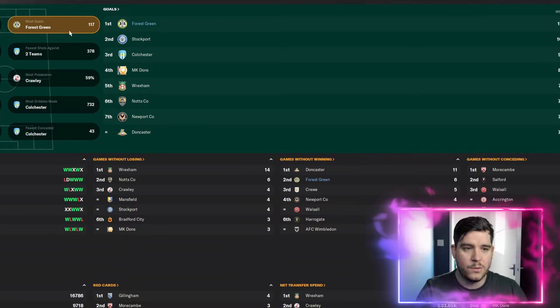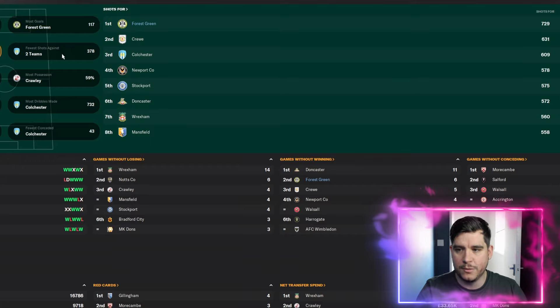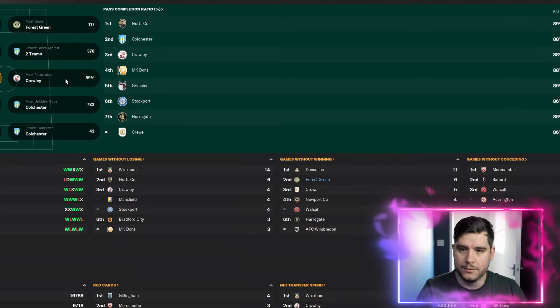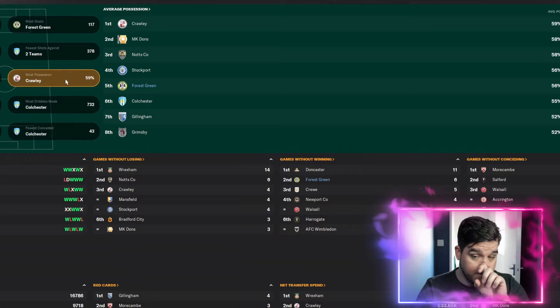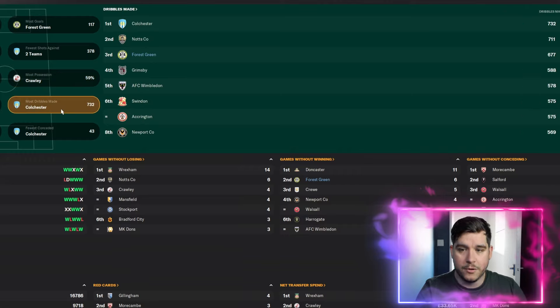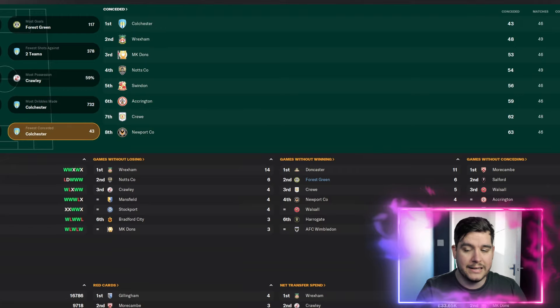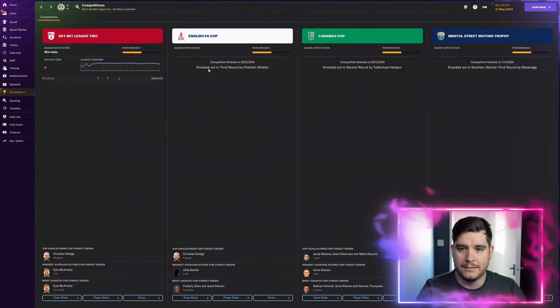We scored the most goals in the league with 117, 8 of these coming from corners, and also had the most shots — which you'd expect if you score the most goals. Pass completion wasn't there, but we averaged 56% possession. Not there for most tackles, but we were 3rd for dribbles made. Not there for clean sheets or fewest conceded.